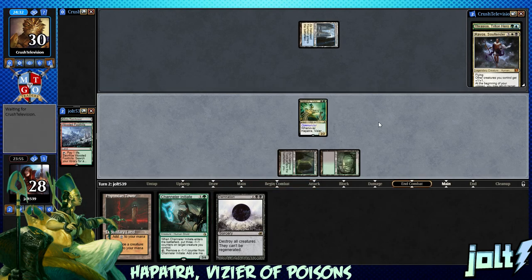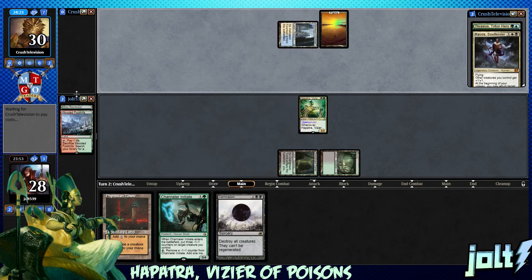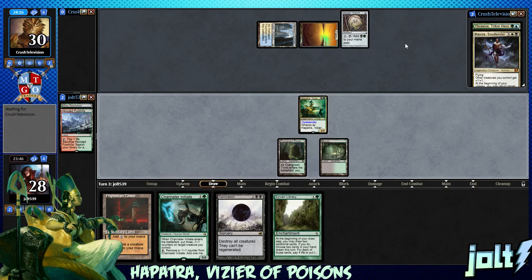We're looking at going for the Channeler next turn — it's going to enter the battlefield with those minus one counters, and we'll get into a nice little snake. We can also go for the Frexian Tower, sacrifice the snake token to get some black mana, and we still have Damnation to do a little cleanup depending on what our opponent has going on. Welcome to snakes on a plane. Hapatra is a fun commander, but it's definitely one of those decks you don't really want to mulligan down to four. Hopefully we draw into some sweet stuff. Coat of Arms is always a lot of fun.